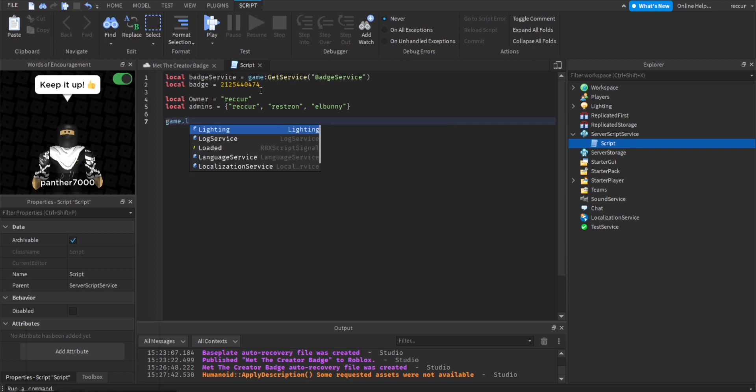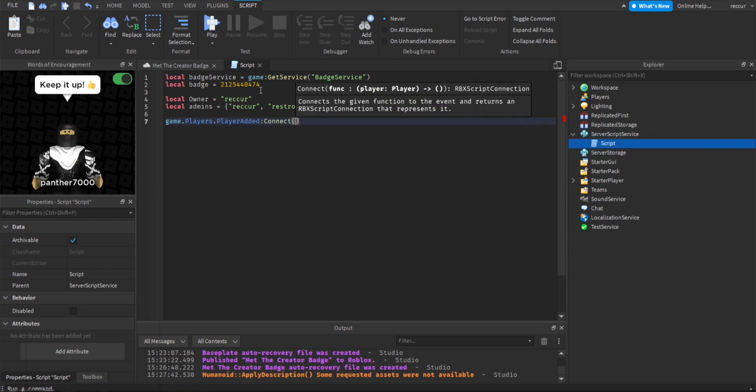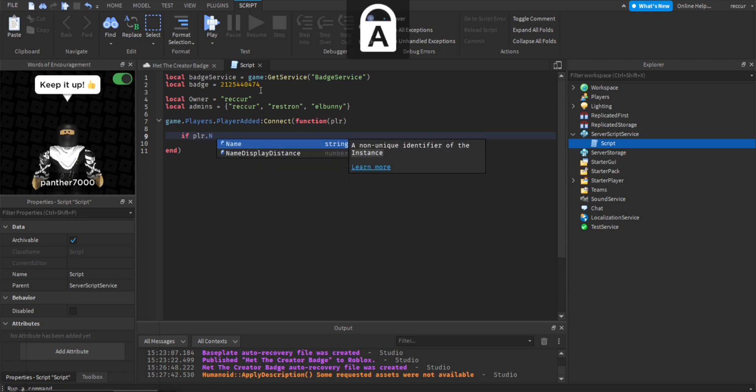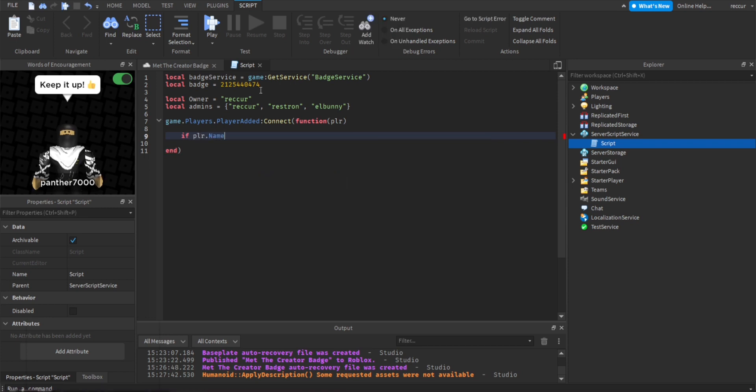So: game.Players.PlayerAdded:Connect(function(player)) — the player parameter is the player that joined. Now we can check if the player's name is the owner's name. So: if player.Name equals owner, then we award everyone in the server the badge.